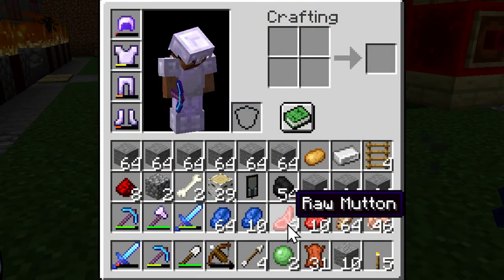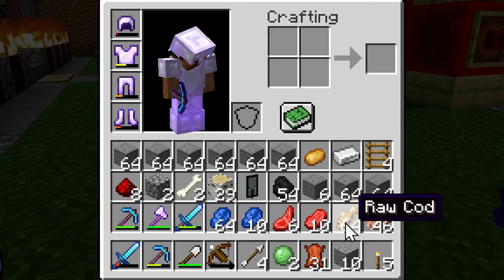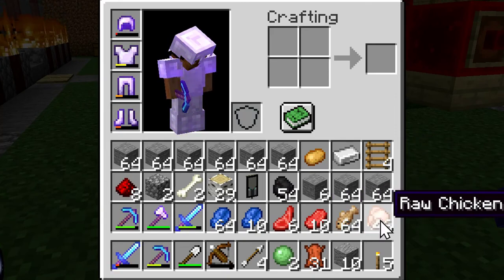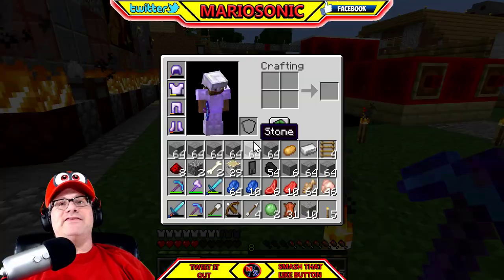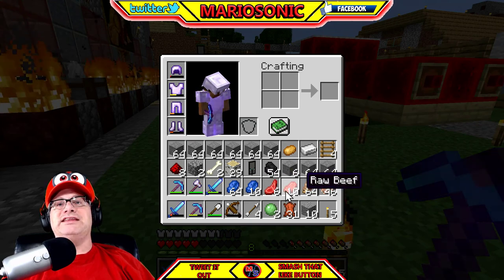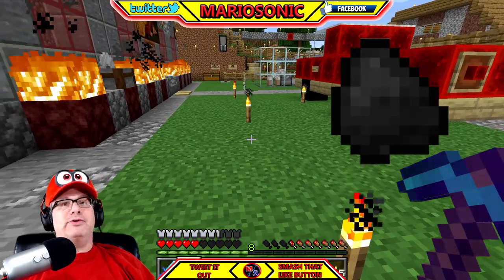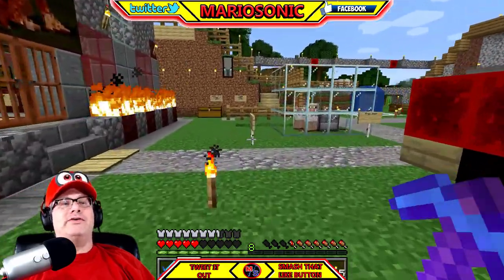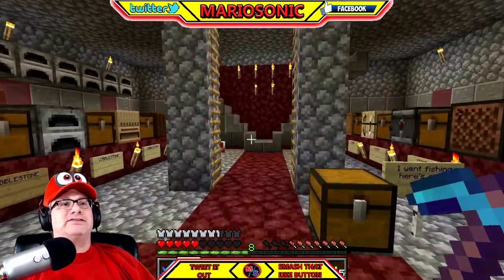I want to show you how to make raw beef into cooked so you can eat it, raw cod and raw chicken - to make it so you can all eat it. First of all, you got to have the stuff from the cows and the chickens. You get that from them and you got to have some coal. I got the coal right now, but we're gonna show you where to actually get the coal. It's pretty easy to get.